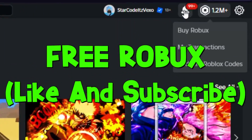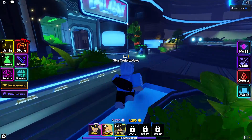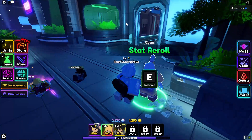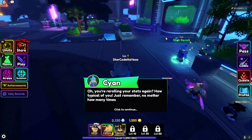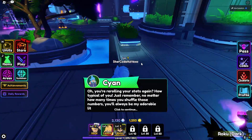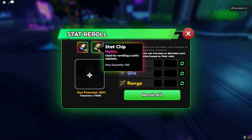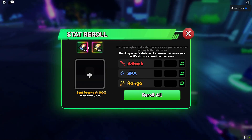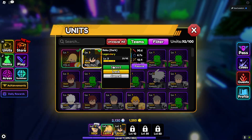This is how to reroll your stats in Anime Vanguard. If you come to the stat reroll area, you can go ahead and do a stat reroll. As the NPC says: 'You're rerolling your stats again — how typical of you.' To reroll your stats, you do need stat chips. If you equip a unit and select it, you can reroll it.